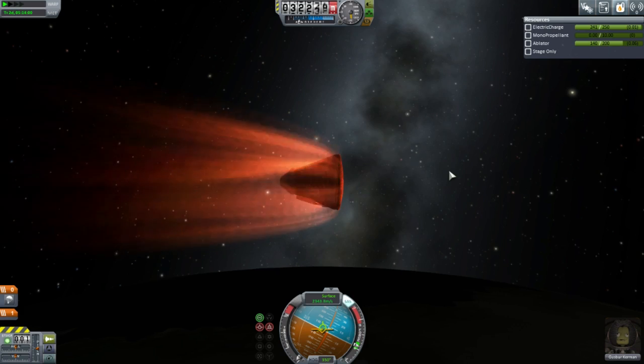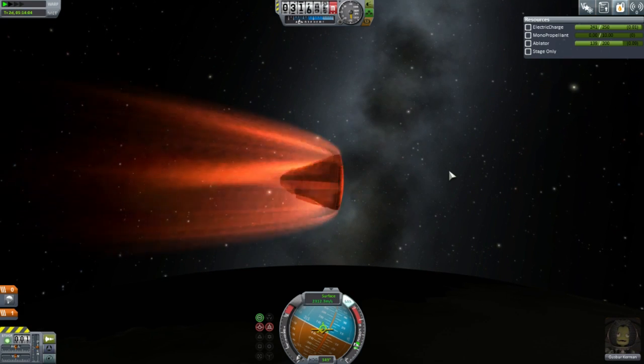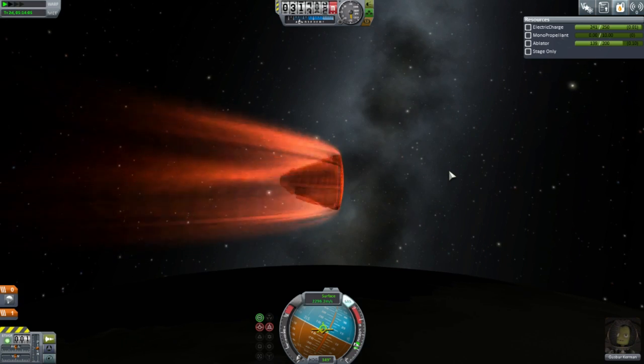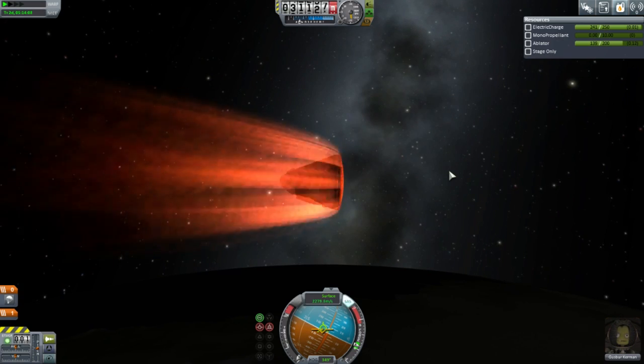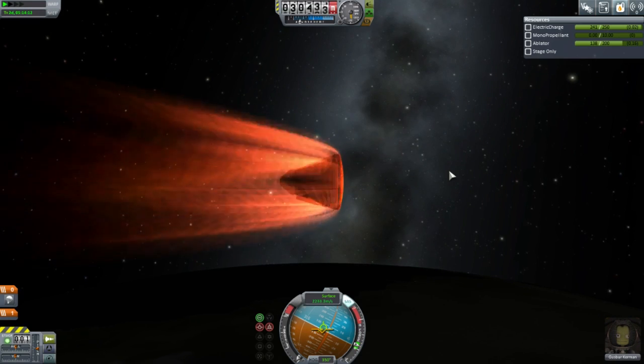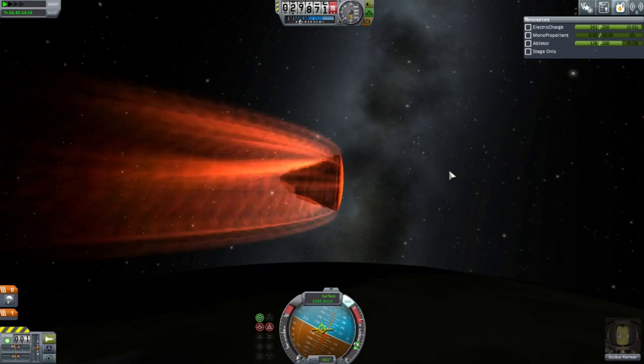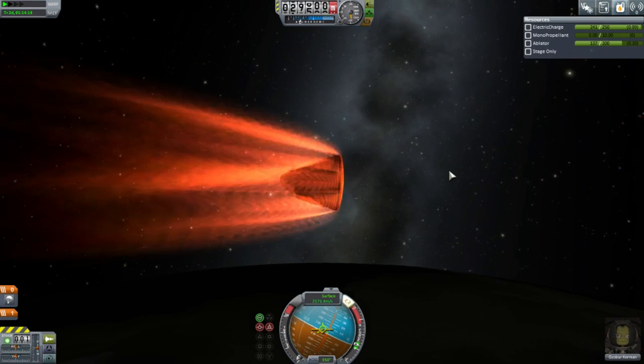Nova Punch and KW Rocketry — the part mods shouldn't have had too much trouble, well they might have had to adjust their ISPs to fit in with the new ISPs for the engines. I wonder what they look like now that they've readjusted.